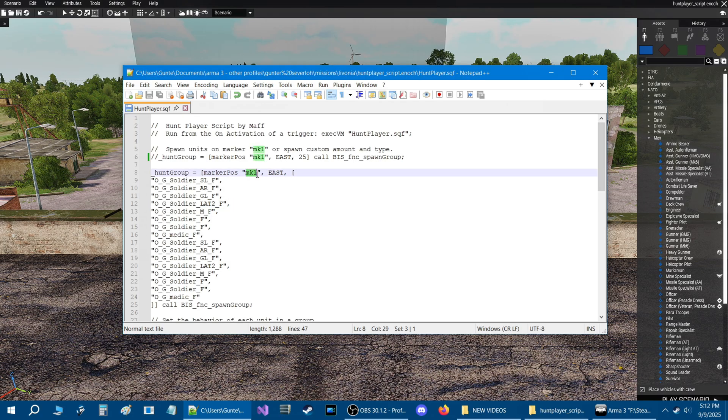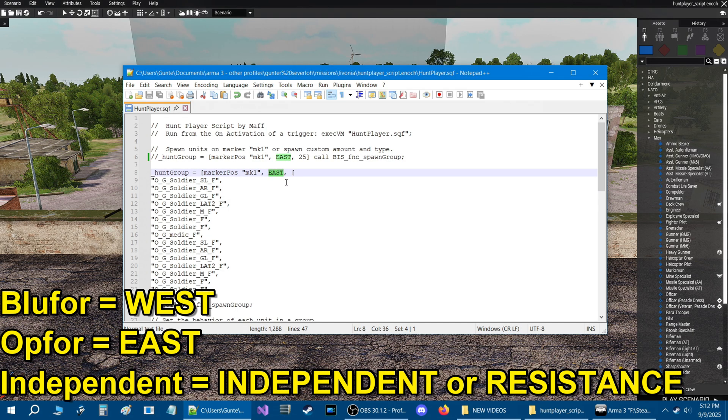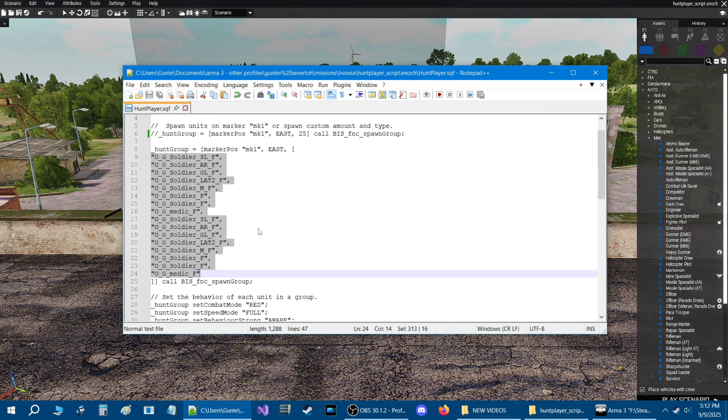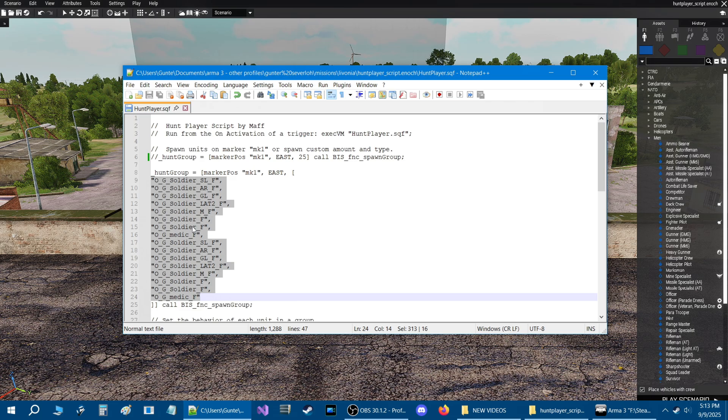You're going to place a marker in your mission named mk1, but you don't need to name it mk1 - it could be mark1, mark, or whatever you want. Whatever name you give your marker is what goes between these two quotes. The enemy spawning is set to east or opfor, and if you change east to west then blue4 will hunt you, or change it to independent or resistant. Here is an array of class names - right now it's set up for four FIA soldiers - you can add more class names to spawn more.